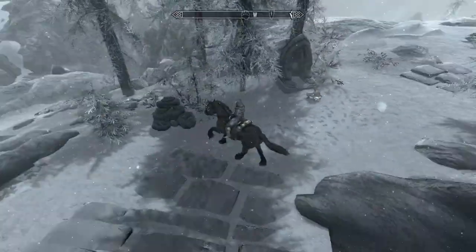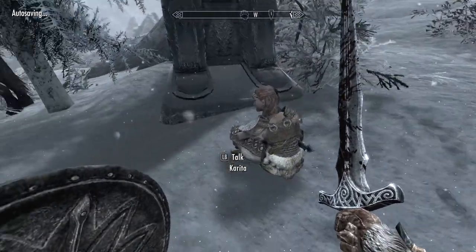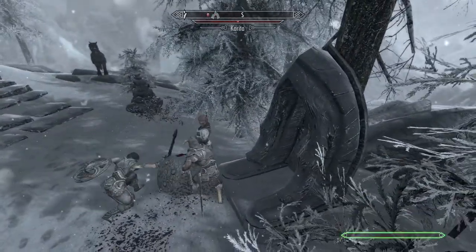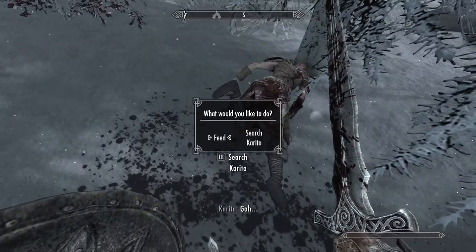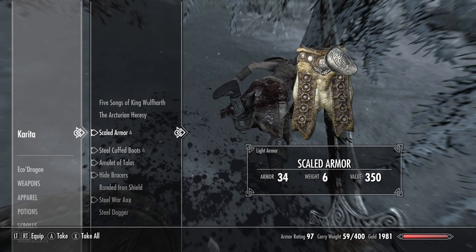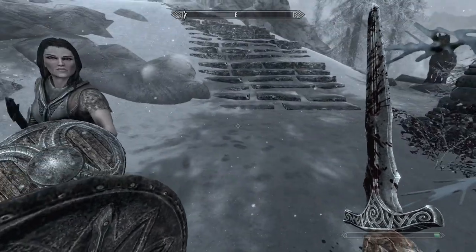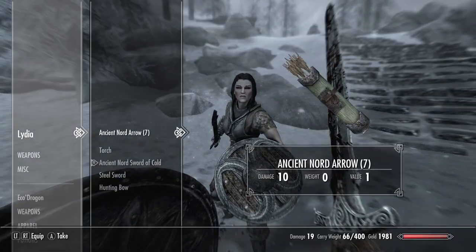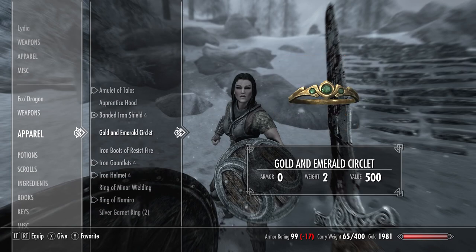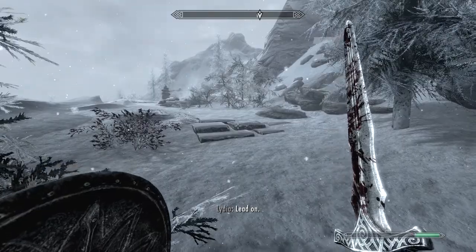I'm going to wait one hour for Lydia and then kill this pilgrim because she has a few valuable items that will benefit both me and Lydia. Lydia has a frost sword — not very beneficial. Ring of Wielding — I'm going to give that to her because I have the Ring of Nimera. Boots, Amulet of Talos — definitely gonna wear that — and then give Lydia the other amulet.